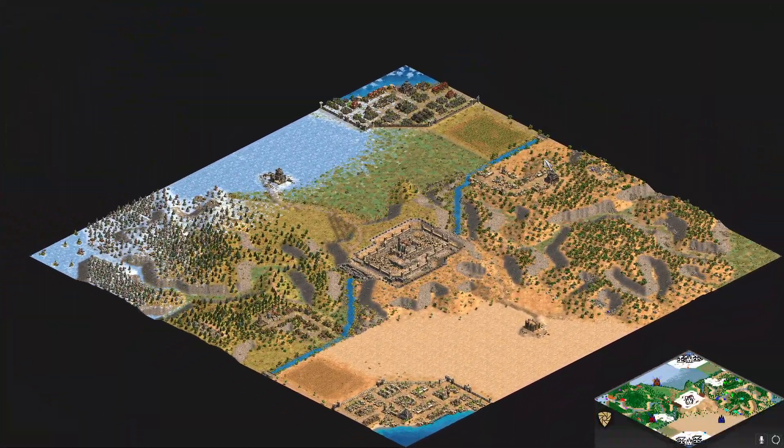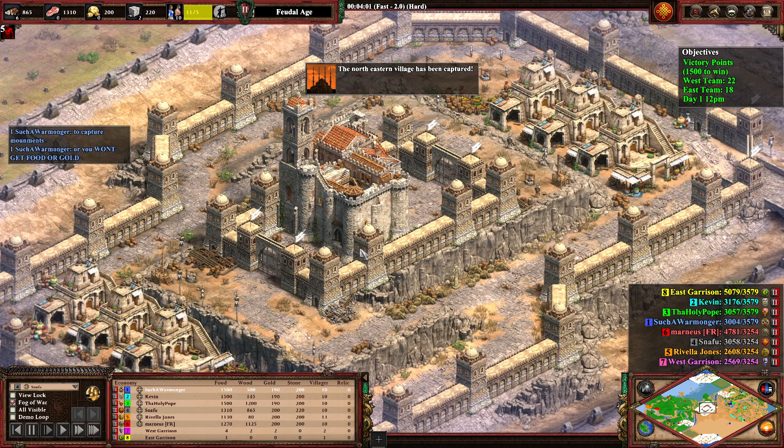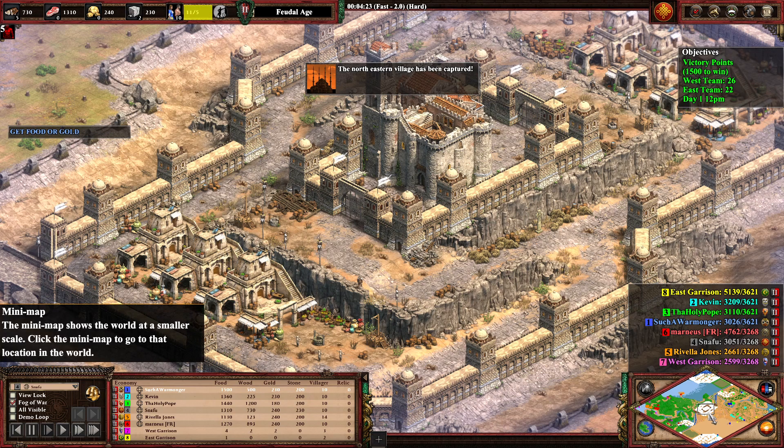That's the whole objective of the game, and now we're going into the in-game capture. You can see the victory points on the top right — you can see who's got what. You can also see the time of day, which I'll explain later when it comes into play.